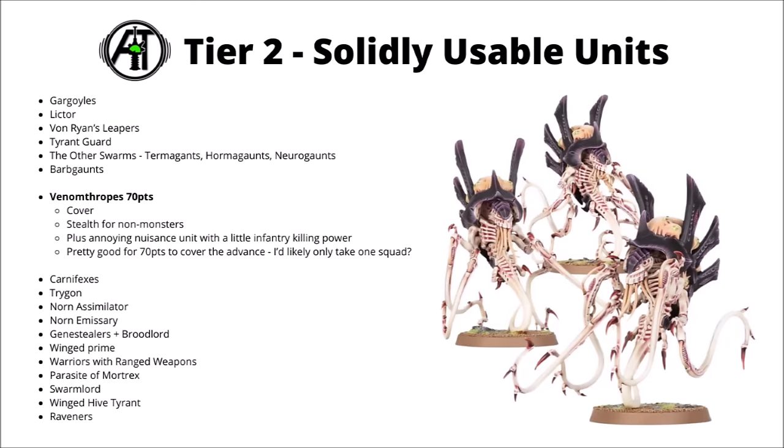Next up, for 70 points, we have the Venomthropes, providing their aura of cover to nearby Tyranids, and then also stealth for non-monsters as well. Between those two debuffs, if you do think that you've got enough meaningful units to use them on, I think that's pretty great value for 70 points, plus you also have their small amount of threat — some okay infantry killing melee. I'd probably only take the one unit of them to protect the single most important area of the battleline, but I do think they're pretty efficient for what they do for helping to counter enemy ranged armies. Maybe could have been ones that might have been ranked up in Tier 1 perhaps.